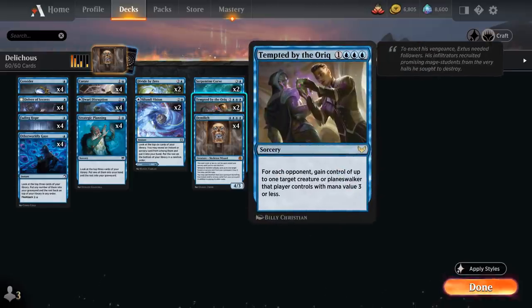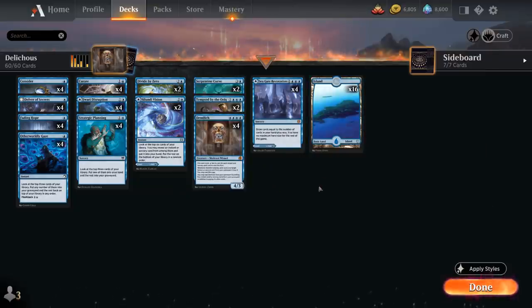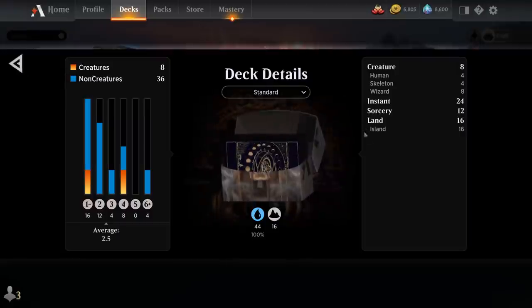Last but not least, we have two copies of Tempted by the Auric — gaining control of up to one target creature or planeswalker the opponent controls with mana value 3 or less, serving as both a win condition and removal spell in one. Seagate Restoration is rarely cast for 7 mana; it's mainly here as a land that also happens to be a sorcery. That's the deck — let's jump into some games.